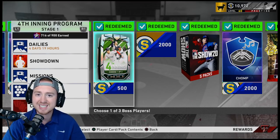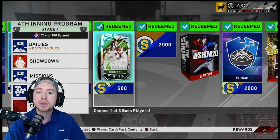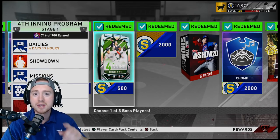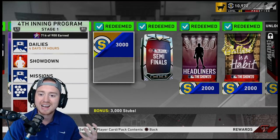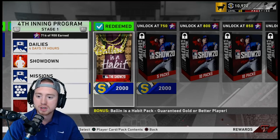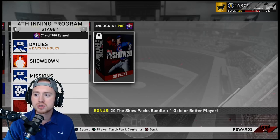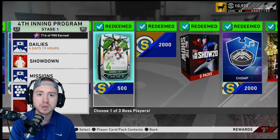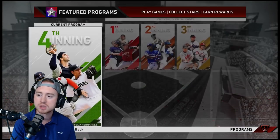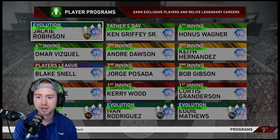Definitely don't overlook the inning programs — come in here and get as many stars as you can. You at least want to get your bosses; right now you can make about 60 to 70k from them, they're around the 30 to 40k range, which is still not bad. Even past 300 stars there are lots of great rewards — stubs at each step, 5, 10, 10, 20 packs — lots of rewards along the way.